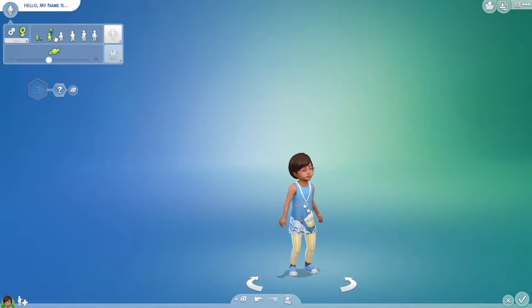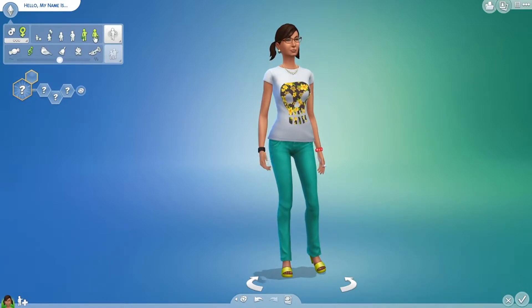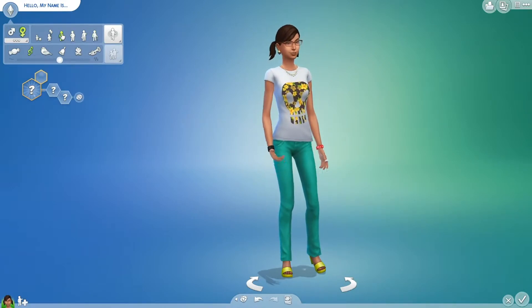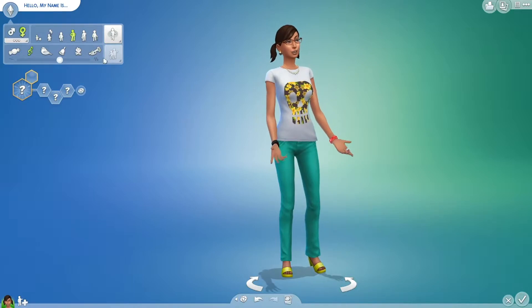So let's customize our character. A child, a toddler, a child, a teen, a young adult, an adult, an elder. I think we're going to go for a teen. We can't do anything as a teen, so we're just going to go for an adult.